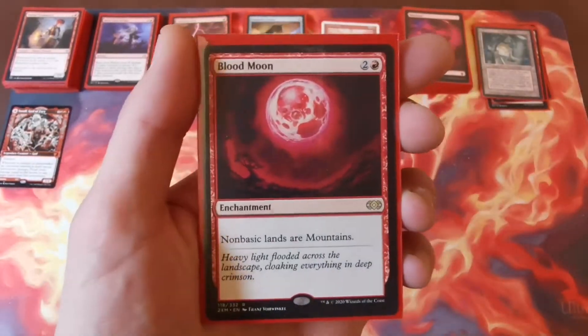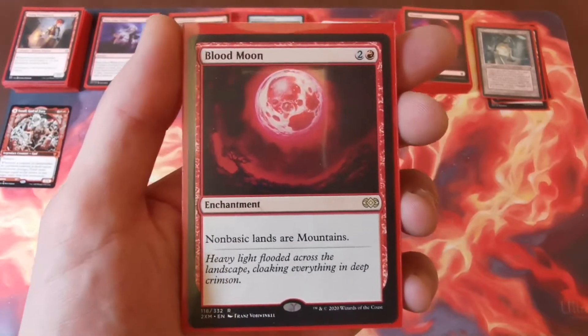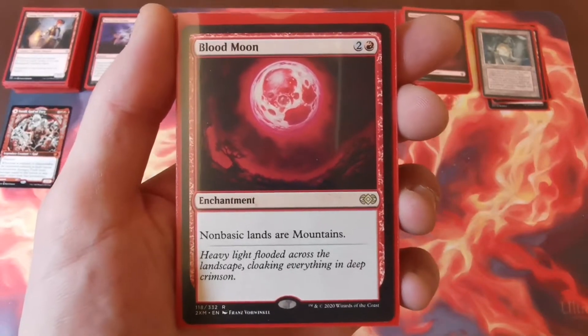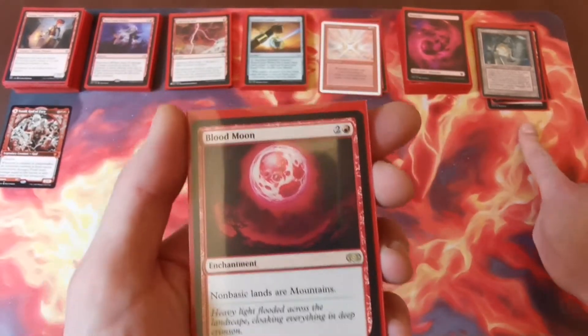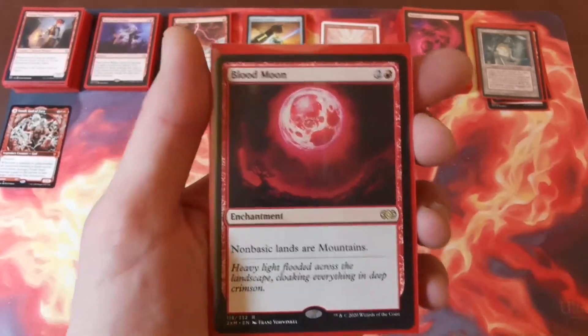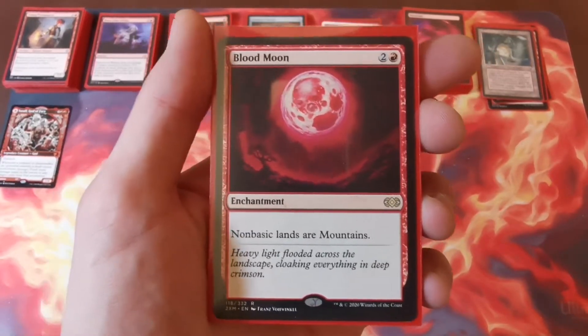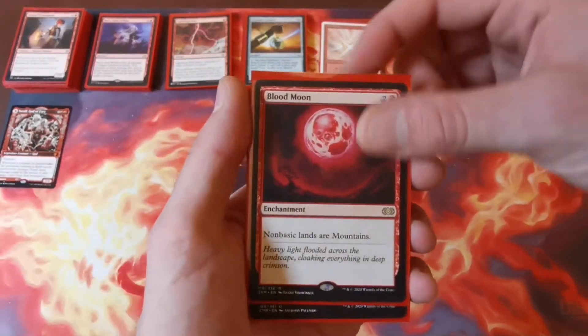Next is Blood Moon — two and a red, and no one likes me for this one. It's an enchantment that turns all non-basic lands into mountains, which is why we're only running five non-basics ourselves — just the essential ones for this deck. This can mess up a lot of opponents, especially if you're going against a five-color deck using lots of non-basics.